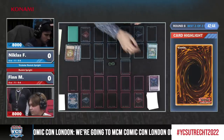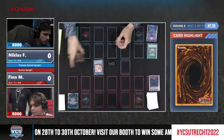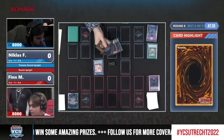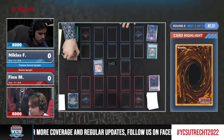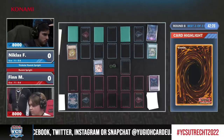You can still go into Elf here because it only needs one level 2 or rank 2 monster. Let's not discount one thing — it's cool to have triple interruption on your opponent's turn with double Impermanence and a Veiler, but that also brings you down to only two cards in hand, three for the next turn. Finn does not have a whole lot of resources here.